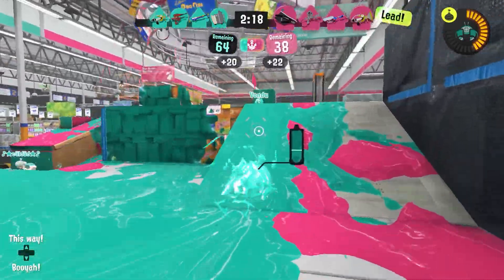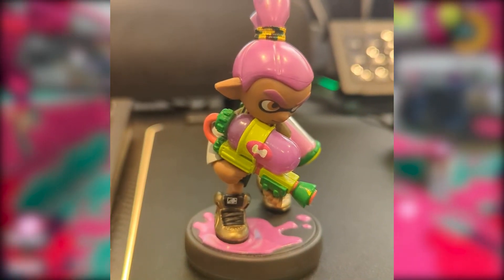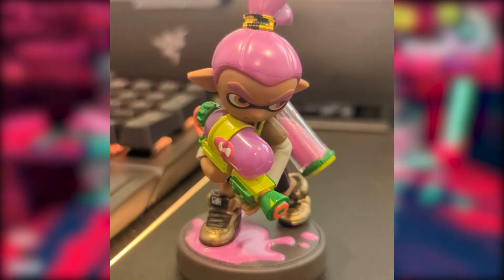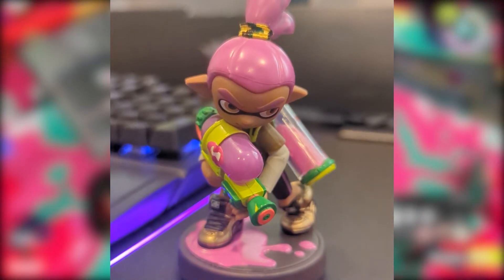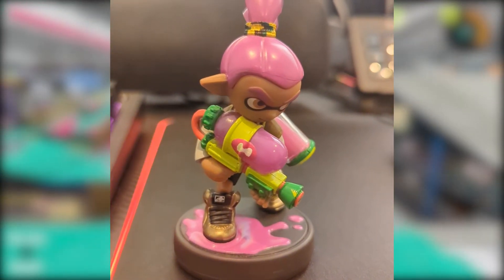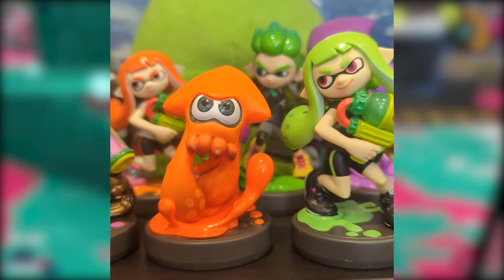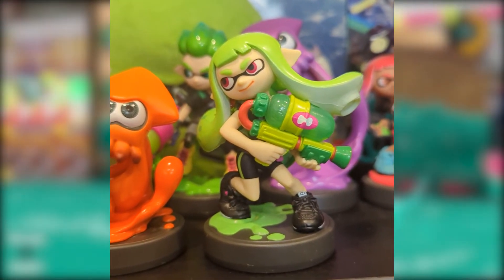With that out of the way, let's get started on what amiibo look like. The recoloured Inkling Boy amiibo was released on the 8th of July 2016. He is a dark-skinned inkling with purple tentacles and orange eyes. He wears the Fake Contacts, the Choco-Layered LS, and the Gold High Horses, and carries the Tenatek Splattershot. He is a recoloured version of the male inkling most commonly used to advertise the game, such as on the front cover and for commercials. It was purchasable on its own or in a 3-pack with a recoloured Inkling Girl and Squid.